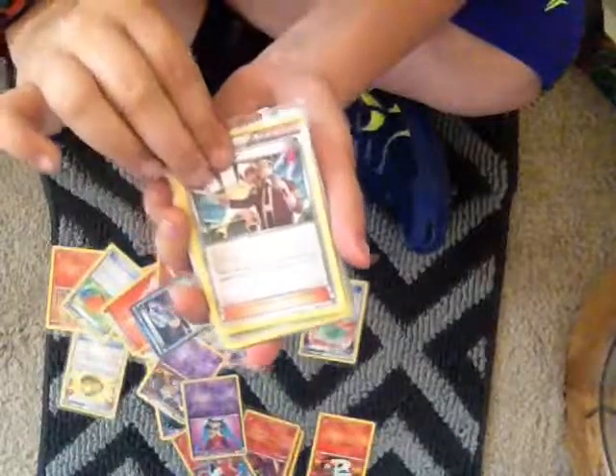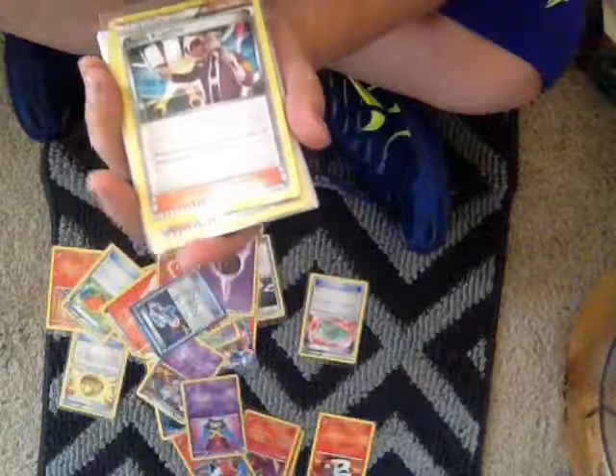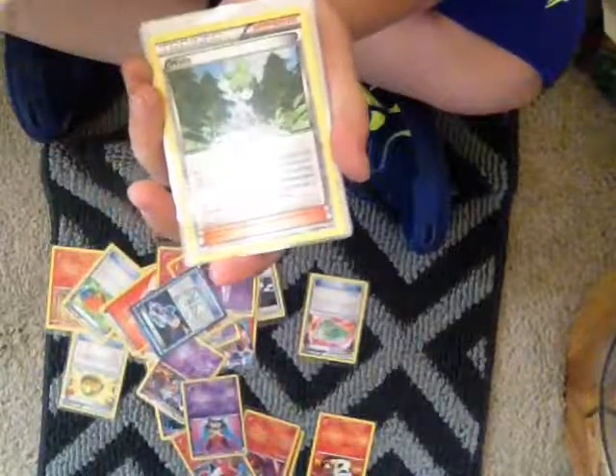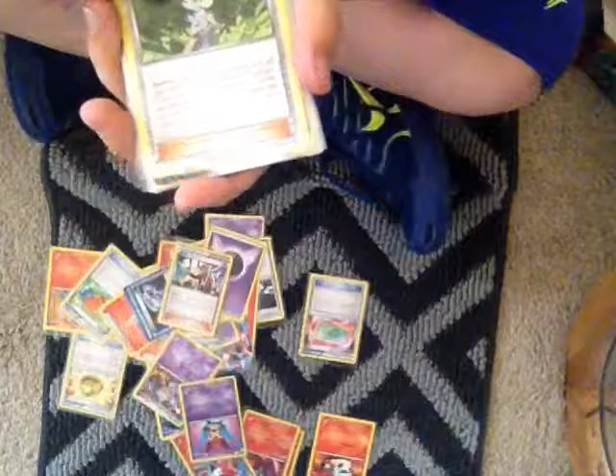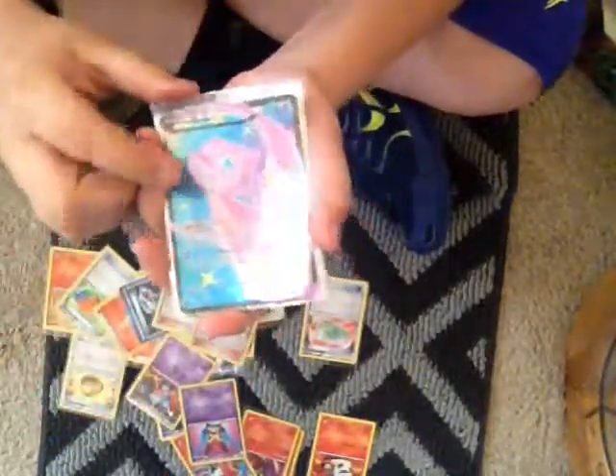I have a Battle Reporter — it lets me have the same number of cards in my hand as my opponent. Wally — I get to evolve one of my Pokemon, excluding EX's.